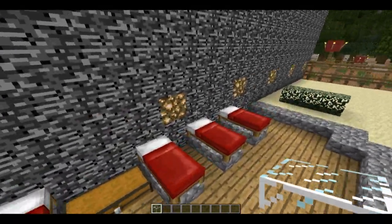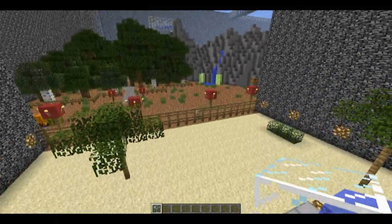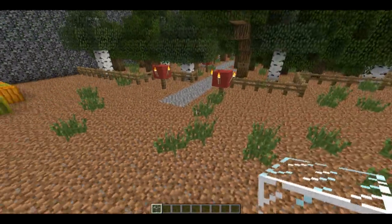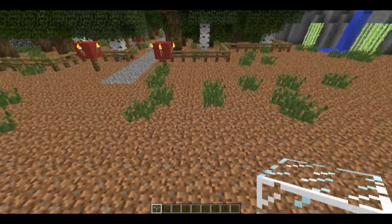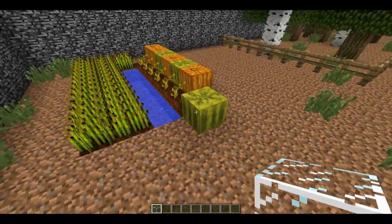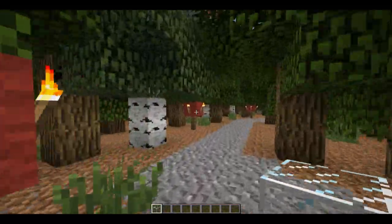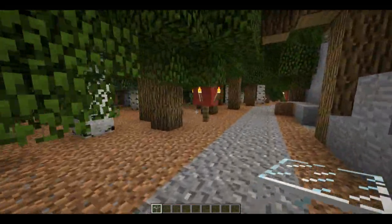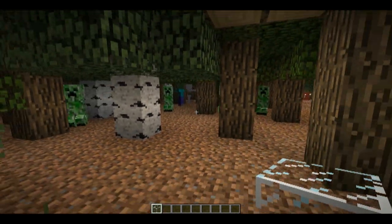Here would be a chest. This map is designed for between three and six players per team. As you come out here, you'd have to punch down the fence with your fist, then break out into this area. This was back when animals could spawn on grass, so I didn't want any grass blocks so animals wouldn't spawn — you'd have to get food from the sources provided. Here is a little mini farm you could expand if you wanted. Then you go through this forest, and the canopy is so dense that mobs can spawn underneath it once you get deeper in.